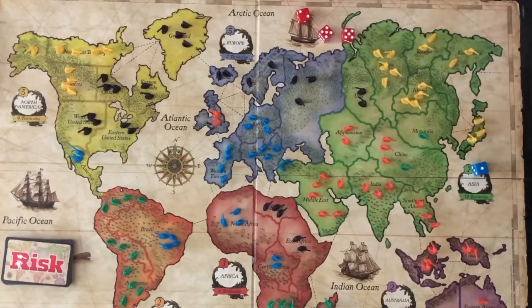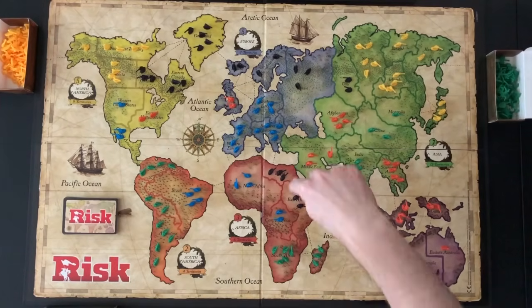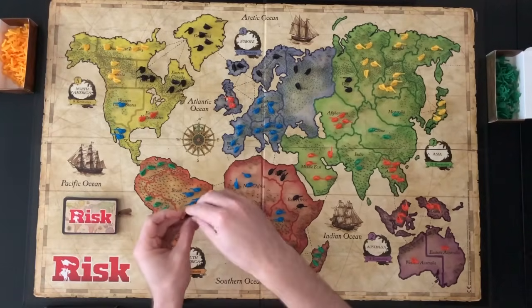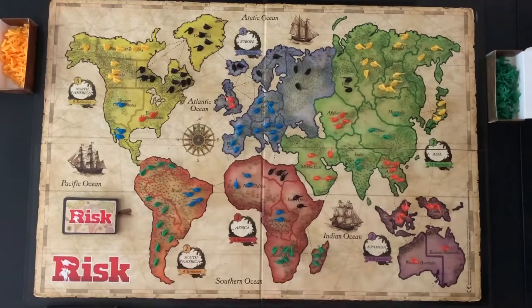On your turn, you will choose a territory to attack and dice are used to determine the outcome of the battle. The player that placed the first infantry will start the gameplay. A player's turn begins with receiving new troops and placing them on the board. A player counts the number of territories occupied and divides by 3 — the result is the number of troops received, ignoring any remainders. Indigo has 9 territories; divided by 3 equals 3 new troops to place on any already-occupied territory.